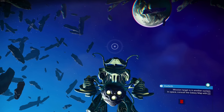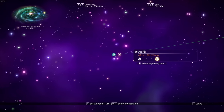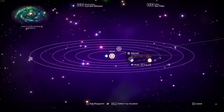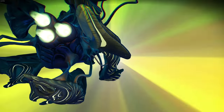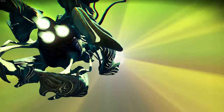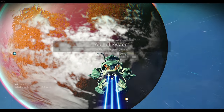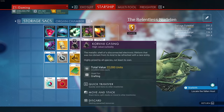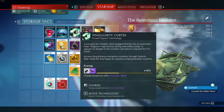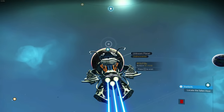The mission target is in another system - didn't expect that. So I need to go there. What's nice about living ships is that the faster-than-light hyperdrive is super cheap. The singularity cortex only requires chromatic metal, that's it. We're going to hop over to this system and see what kind of ship we have - hopefully a black and red one.